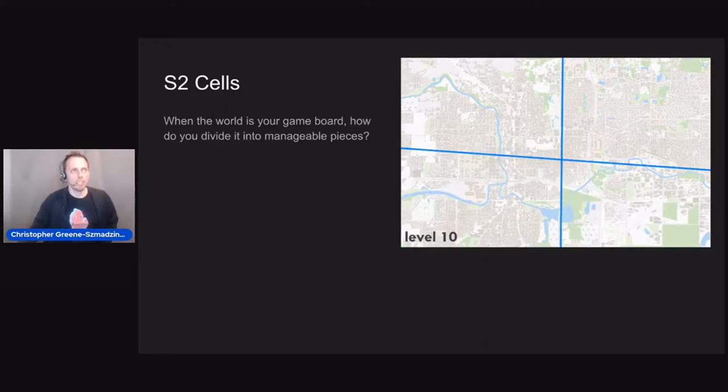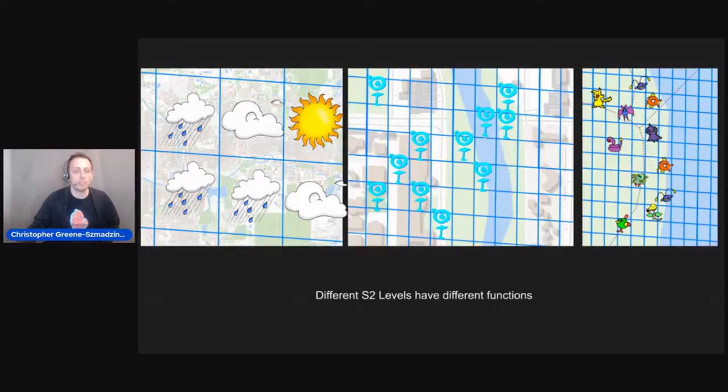For the next several features, it's helpful to understand what an S2 cell is. If you imagine a globe divided into smaller and smaller pieces, those are called S2 cells. It was originated by Sidewalk Labs inside Google, and it's a great algorithm to subdivide the Earth into more manageable pieces. Pokemon Go uses these S2 cells for geo-blocking countries, regional-exclusive Pokemon, weather in the game, spawn points, gyms, and all kinds of stuff. Each level might have a different function.